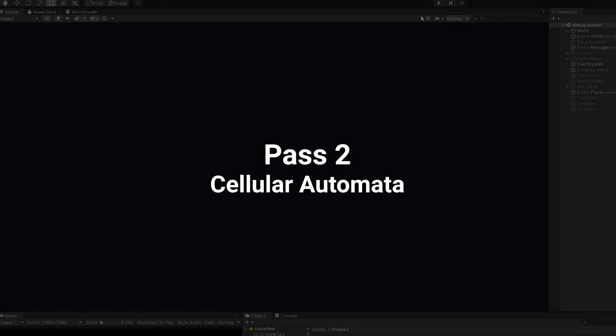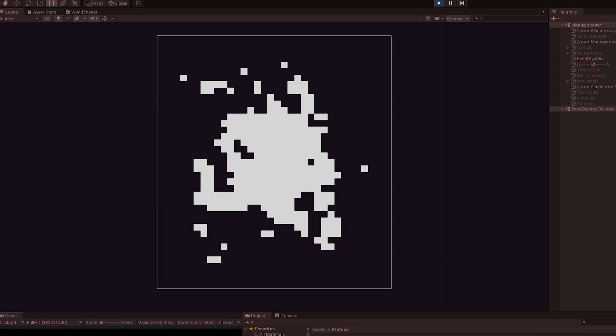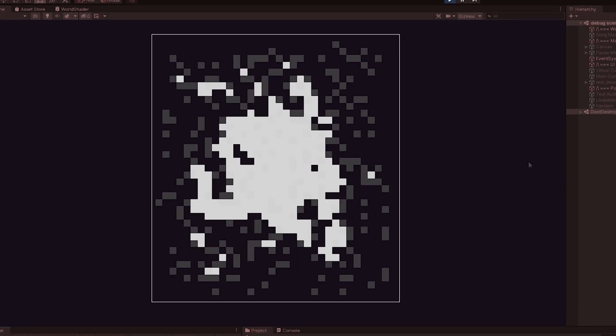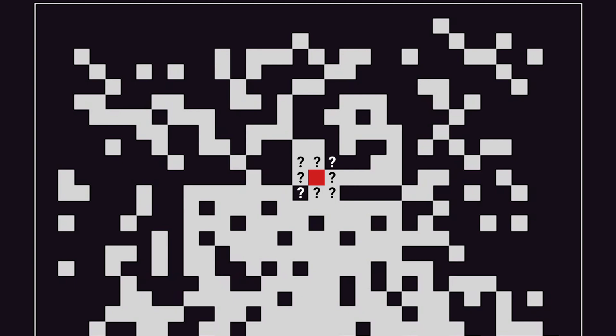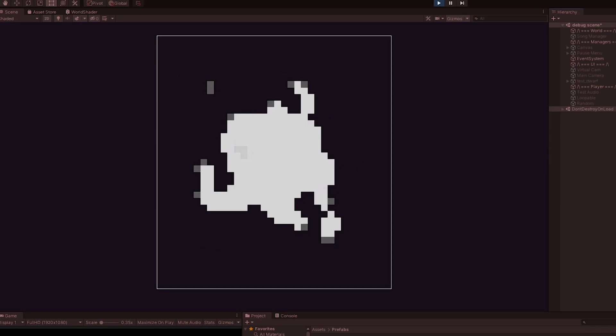Then the second pass uses cellular automata. This algorithm checks the amount of neighbors a tile has and based on that it can do one of two things: if it is a walkable tile and it has too few neighbors, it will delete the tile; if the tile is empty but it has a lot of neighbors, it will make the tile walkable. With just three iterations you can already see the levels taking shape.